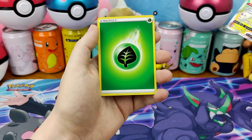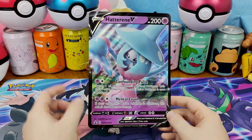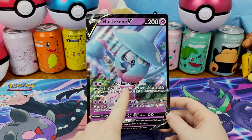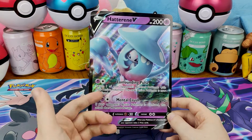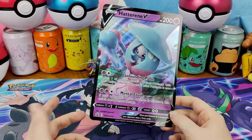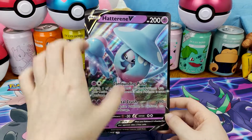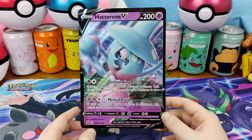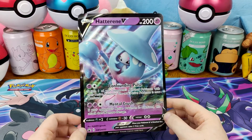I forgot to get rid of the grass energy. The oversized Hattorini V promo. Is that what Hattorini V always looks like? Because that looks like the Gigantamax Hattorini. I could be wrong — I've never paid that much attention to the Pokemon, but it being a little alien inside of a bigger body thing, I thought that was only when it Gigantamaxed. Let me know down below.